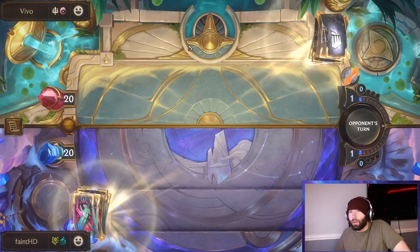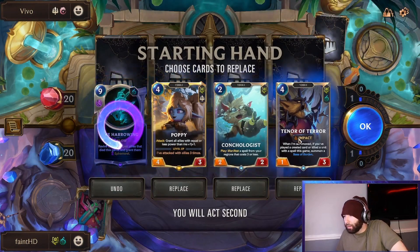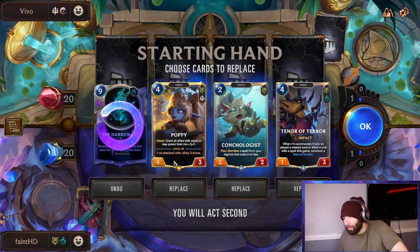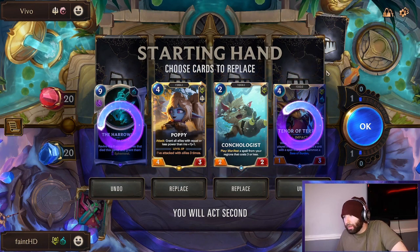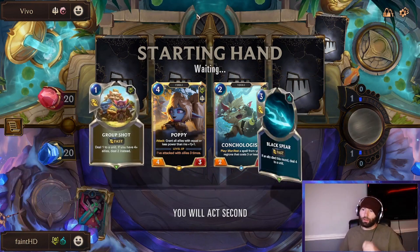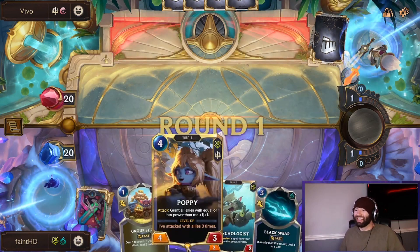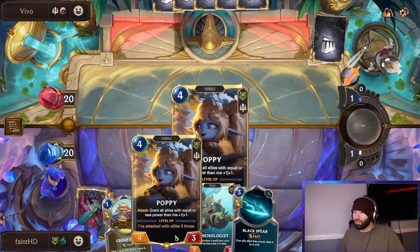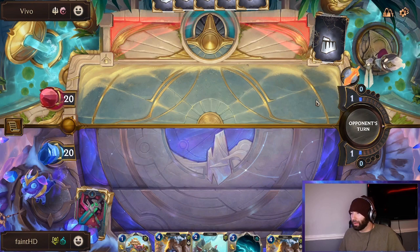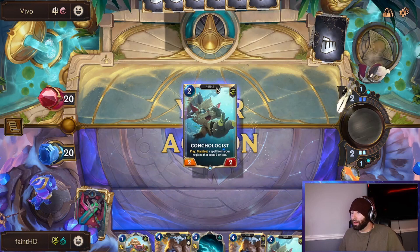Okay, we have Shen Zed — which is a very interesting take to take out the Poppy of this deck, or something at least similar to it. I think we're gonna keep Conchologist, Harrowing, Tenor, and Poppy — just never go wrong with Poppy is what I'm learning. Even if it gets removed, the upside is just too much. We'll develop Conchologist and we also have a Group Shot available to us, potentially ping something.